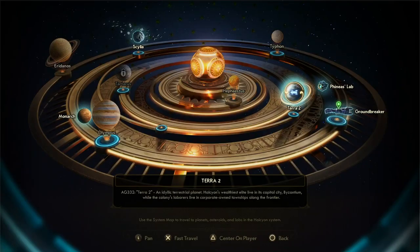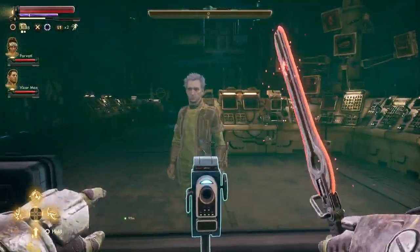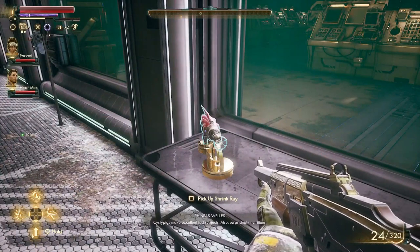Once you have repaired your ship after your first missions in Edgewater, make your way to Phineas Lab. Enter the lab and facing Phineas, you can see to your right on top of the small table the first science weapon, the Shrink Ray.